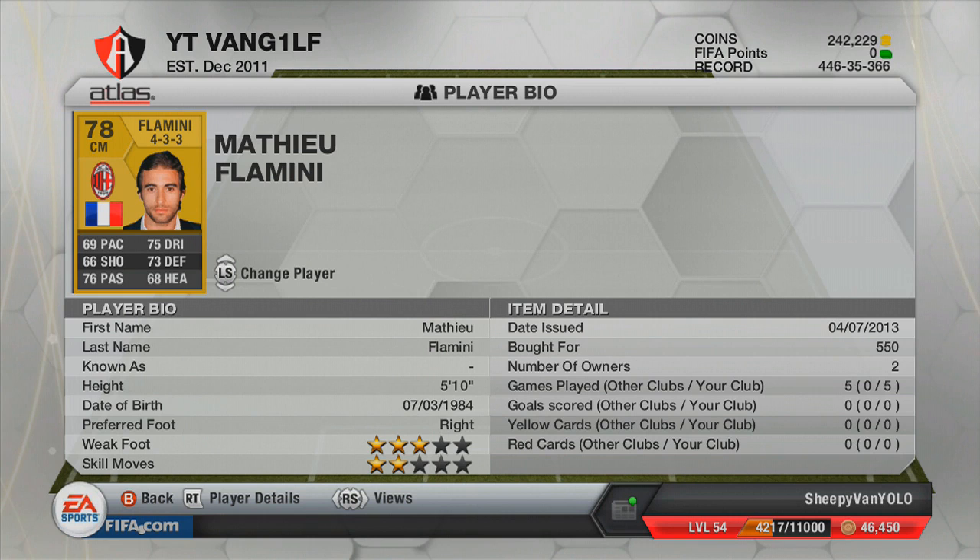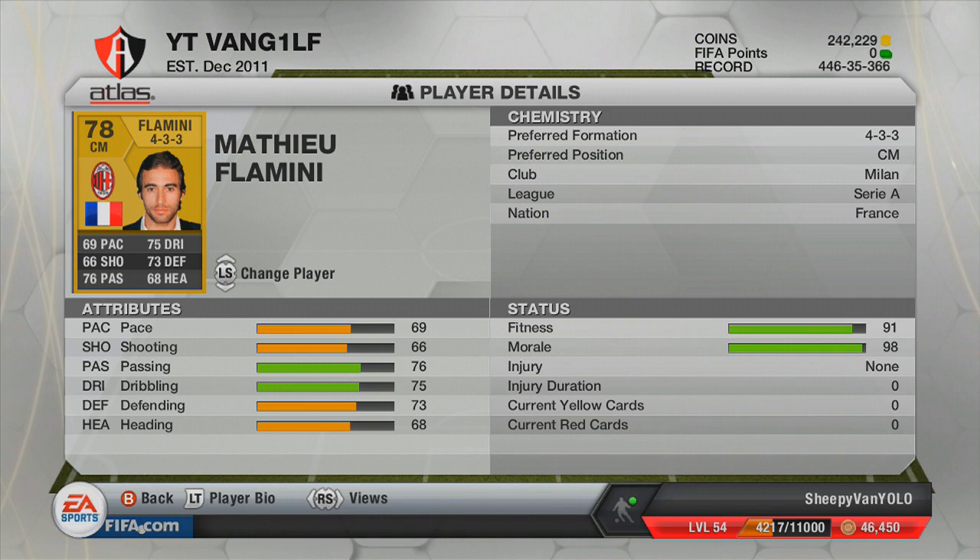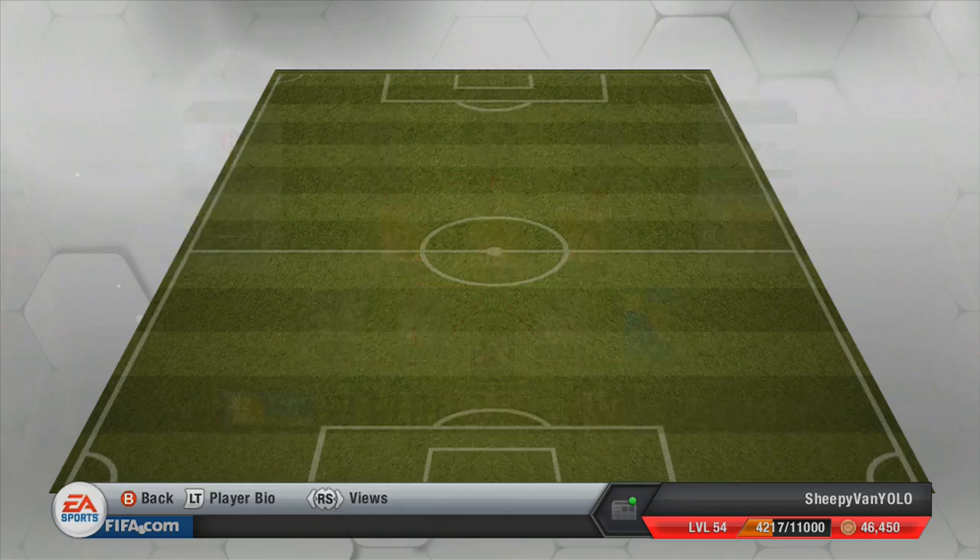That midfielder is Matthew Flamini, who used to play for Arsenal — I can't remember him being amazing there, but hey ho. Flamini's dribbling is really good; he's on a driven card and it only says 75 but the ball just stuck to his feet. I don't know if he's got a speed dribbler trait but he seemed like a fairly decent player, though unfortunately I didn't get many goals with him.